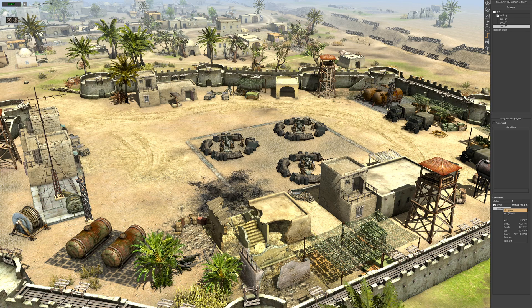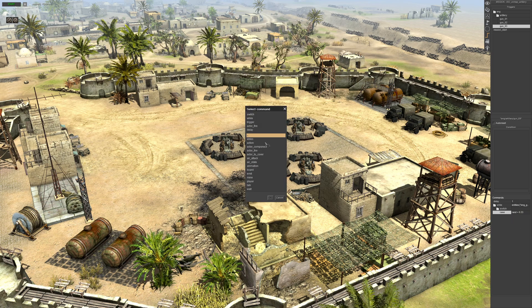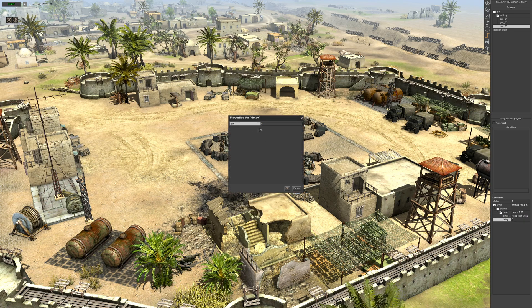Add a case — right click, add case. Double click the case and go random, set it to 0.33. Inside, add the actor fire command. Give it the tag of gun three, give it the position of gun three, and set it to waypoint two. Select main gun and select deviate, with five seconds.